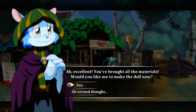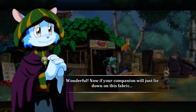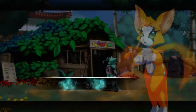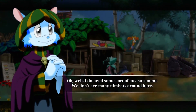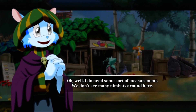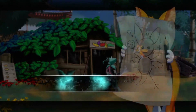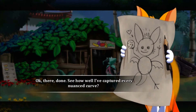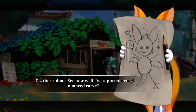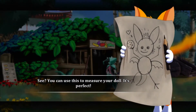Excellent. You brought all the materials. Would you like me to make the doll now? Go for it. Wonderful. Now, if your companion will just lie down on this fabric. Hey, you're not tracing me. I do need some sort of measurement. We don't see many nimbats around here. Give me a pen — I'll draw it myself. Okay, there. Done. See how well I've captured every nuance. I don't know about — See? You can use this to measure your doll. It's perfect.